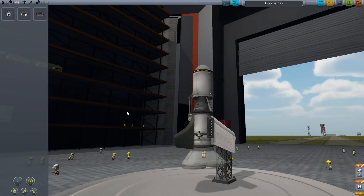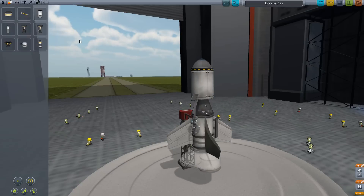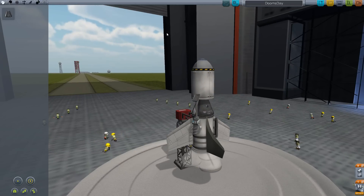Where can this go? I'm just gonna stick a bunch of stuff on there. Can this go under there? Propulsion... okay, let me just try and fly this crappy contraption I made. Doomsday — let's see what happens.